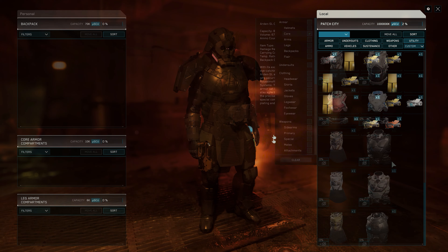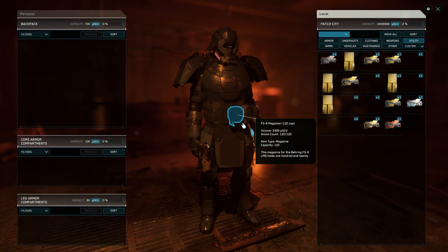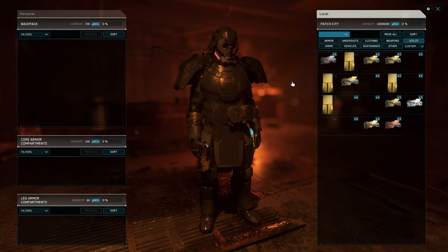A warning: as soon as the station gates open and you have left the station, you are back in a lawless zone — the weapon-free zone ends and you can be shot immediately.